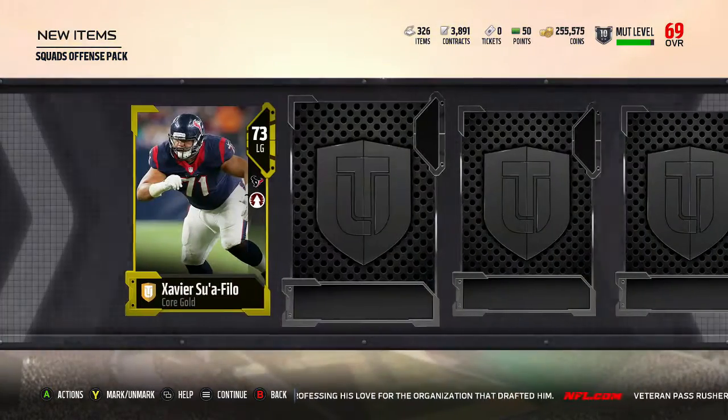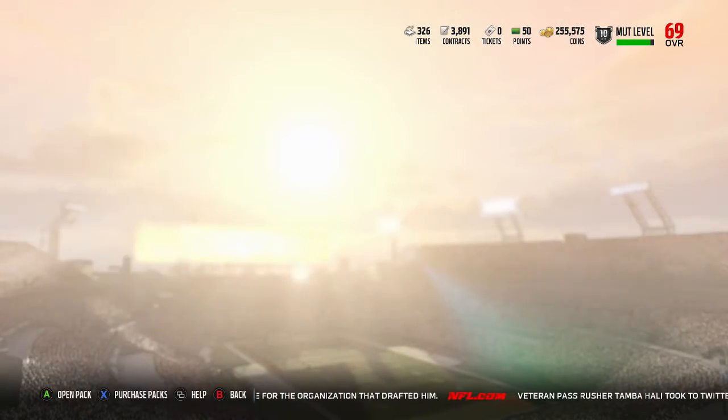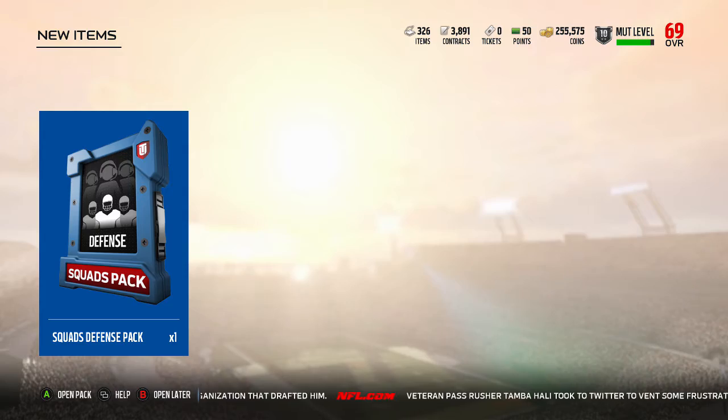Xavier Swolofilo — random name — and Case Keenan will go into the Vikings. I'm glad he's gone. He did help us in a few wins last season but we just need to improve on the quarterback situation, which is what we're doing.